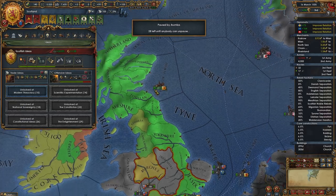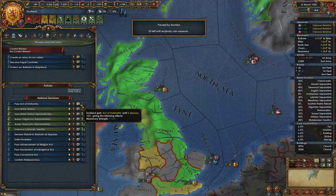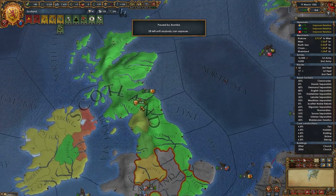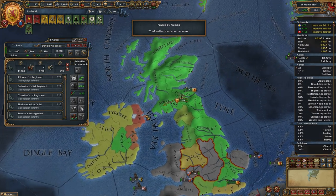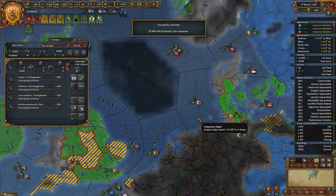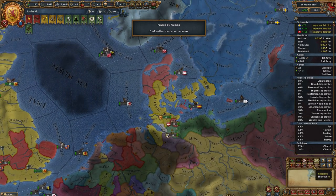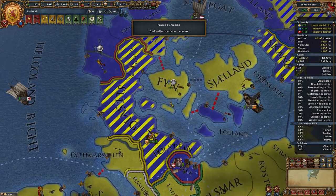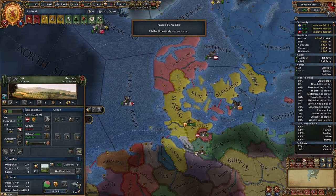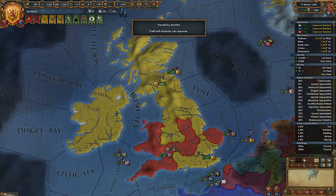We have a new decision available — probably because of the admin tech — we've passed the Act of Uniformity, which just gives us extra missionary strength. We do actually have some provinces that aren't Catholic now. Some of the land we conquered from Denmark is Protestant. If you go to the religious map mode, you can see that center of reformation in Denmark's capital has converted the surrounding lands and is now working on Finn — it's converting our territory.